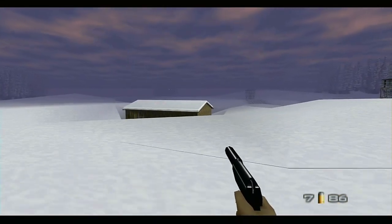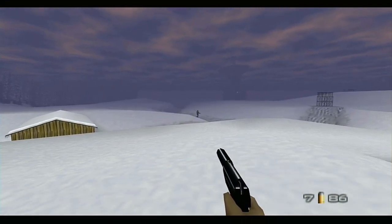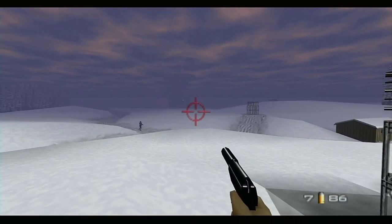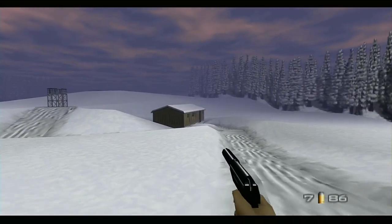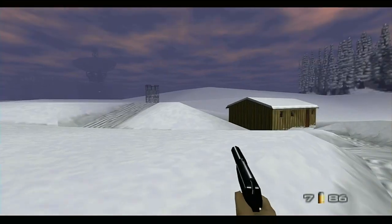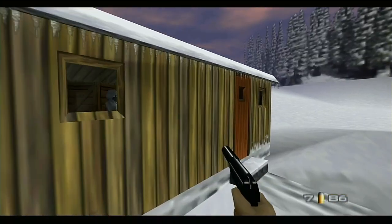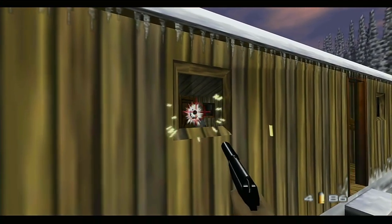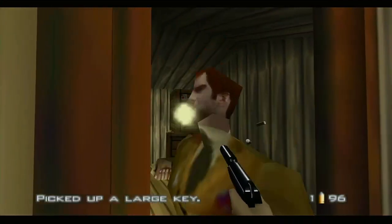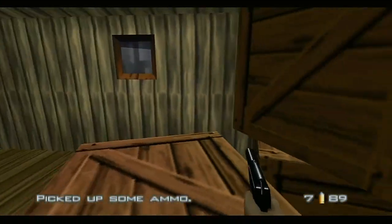My auto-aim picked something up over here — that's probably that guy. Look at that, there's something in there. I think that's the window — doesn't matter. This is the house we gotta go to because there's a dude in this house. Don't see me, don't see me. Grenade rounds and a grenade launcher.